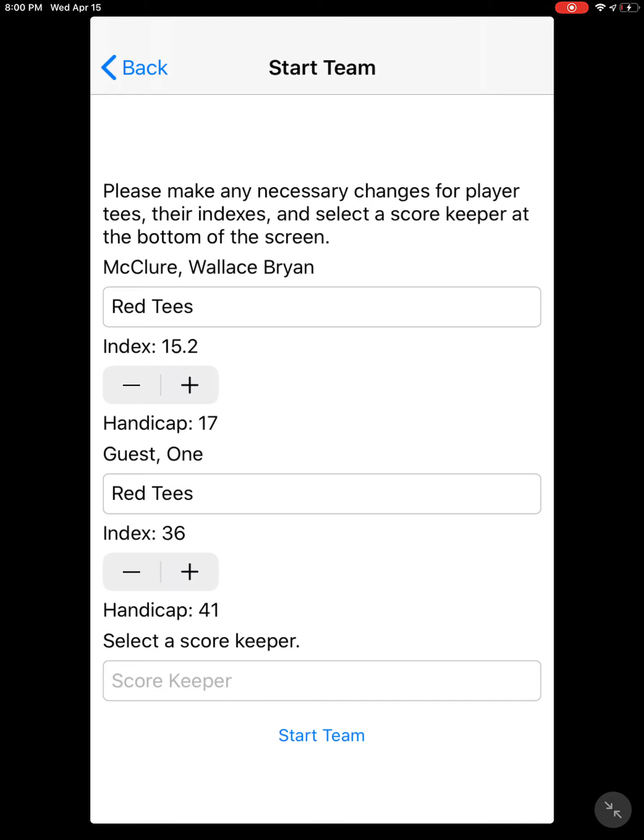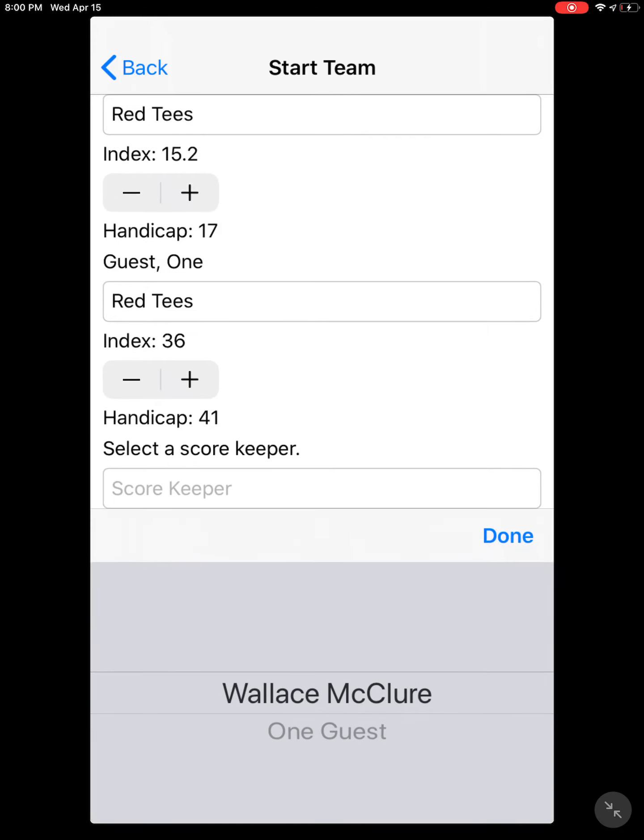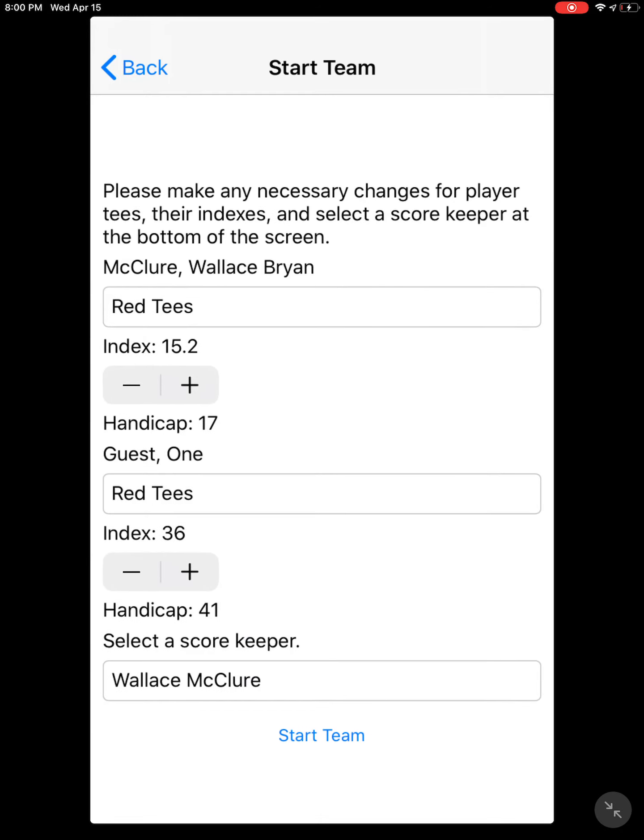Here's where you can select the different tees that they play from. You can also change their handicaps if you need to — for example, a guest might not actually be at 36, that's just where we start them, so you can make whatever changes you need to. Then you select the scorekeeper.